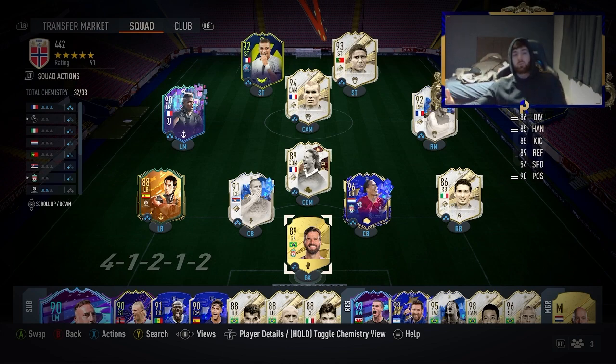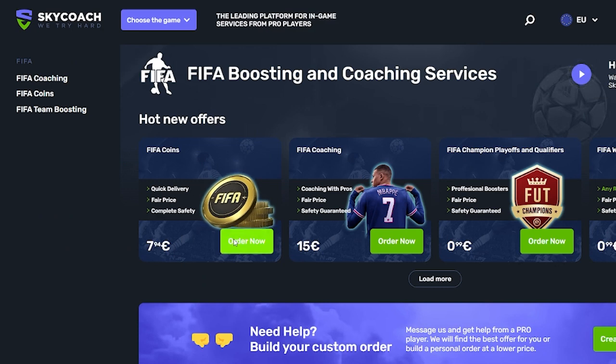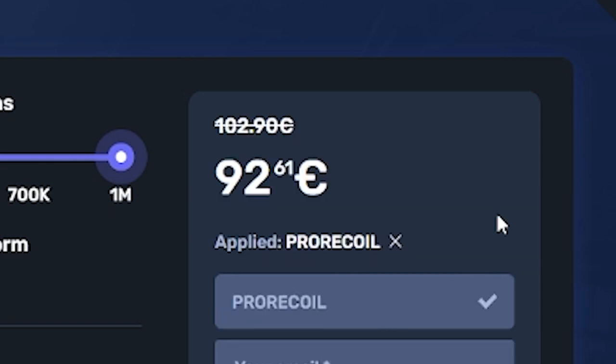If you want to get some coins in a quicker way — if you're sick of losing in FIFA because your team isn't good enough, head over to skycoach.gg. Not only can they coach you in your weekend league or play your games for you, you can buy any amount of coins you want, and all services get 10% off right now with the code PRORECALL. Click the link in the description and let's get into it.